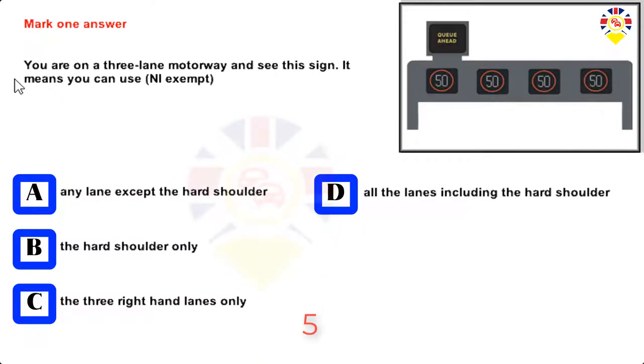Mark one answer. You are on a three-lane motorway and see this sign. It means you can use: any lane except the hard shoulder, the hard shoulder only, the three right-hand lanes only, or all the lanes including the hard shoulder. Answer: All the lanes including the hard shoulder.